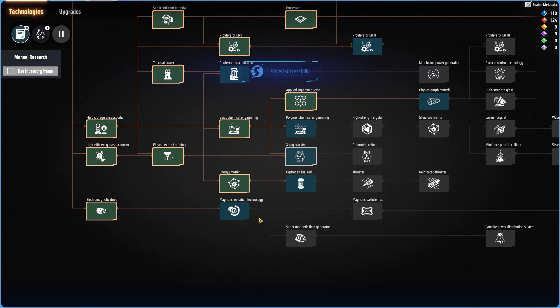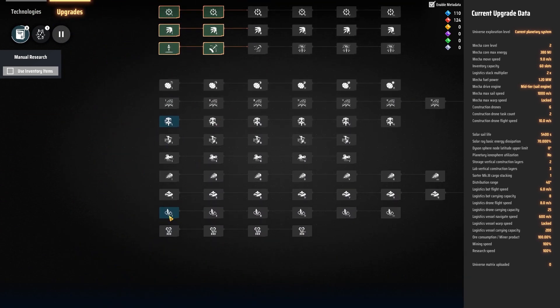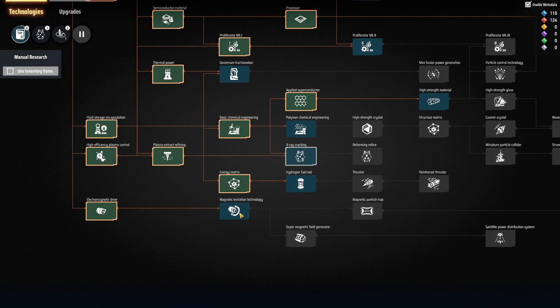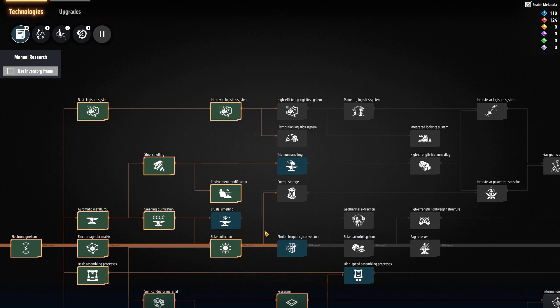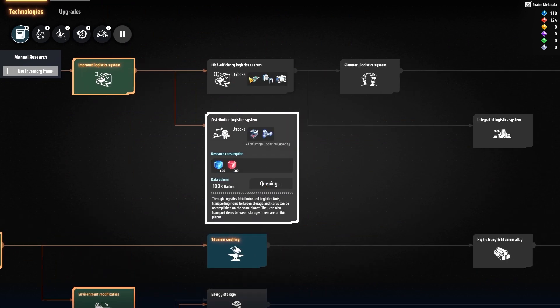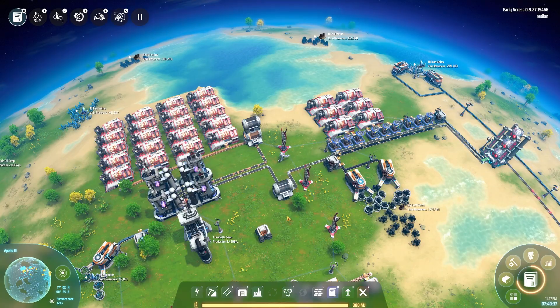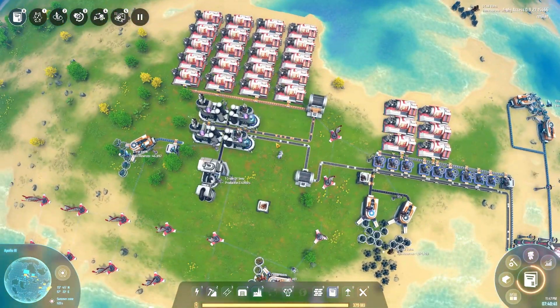That's going to be important. Along with that, we want to go over here and do the orb production, or the veins utilization, and then do the magnetic rail, which we're going to need. And then we'll come up here and do the distribution logistics system. So those are my next five things — it's going to require a lot of cubes, and we're also going to need more red cubes.